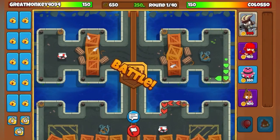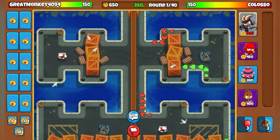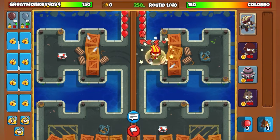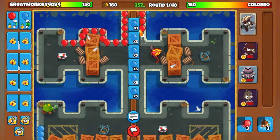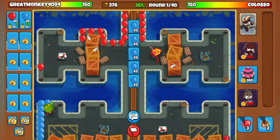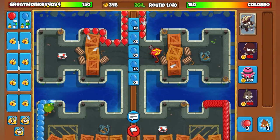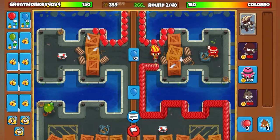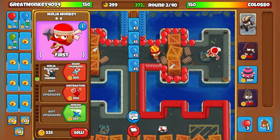That guy was a little bit suspicious. Okay, once again using Gwendolyn, my hero for this play. He's starting off strong - I think that monkey's a really good tower, just not at the beginning. That's more of a late game tower. Got my ninja monkeys, just chilling. Upgrade a little bit.